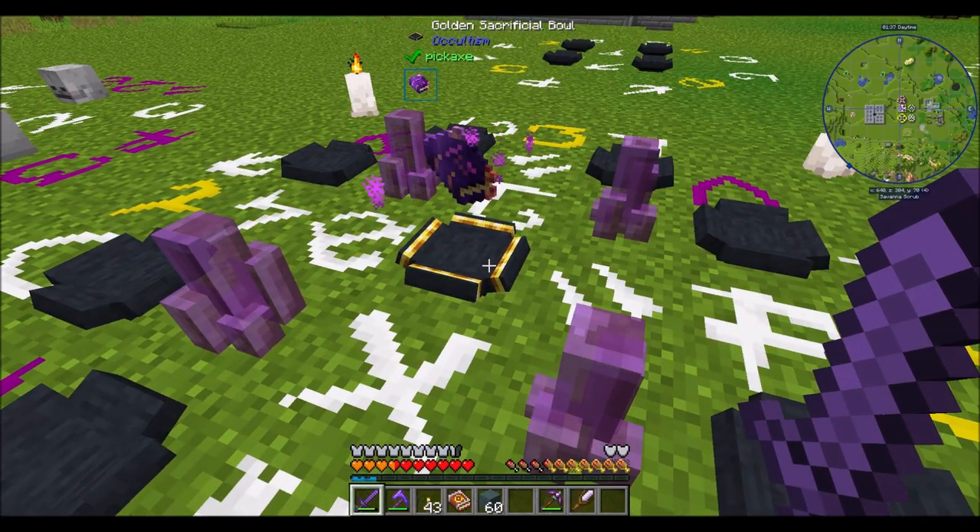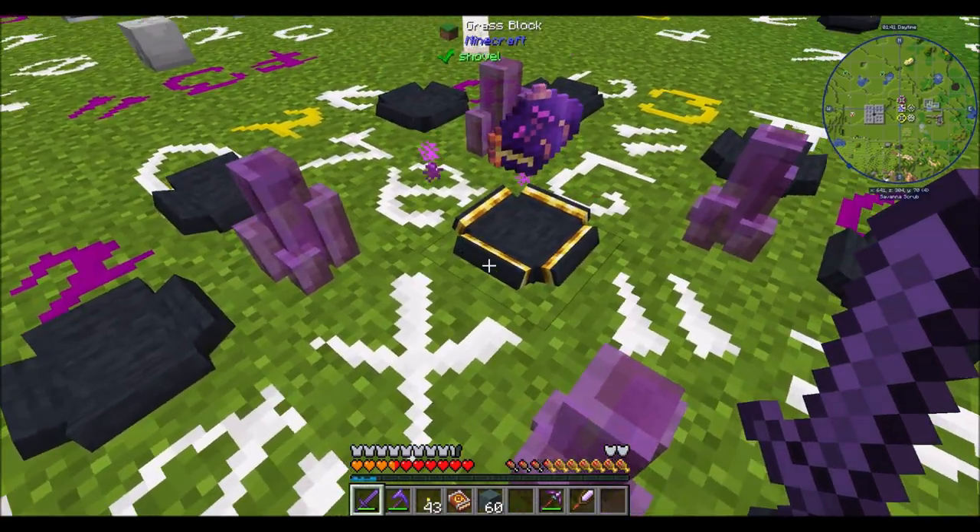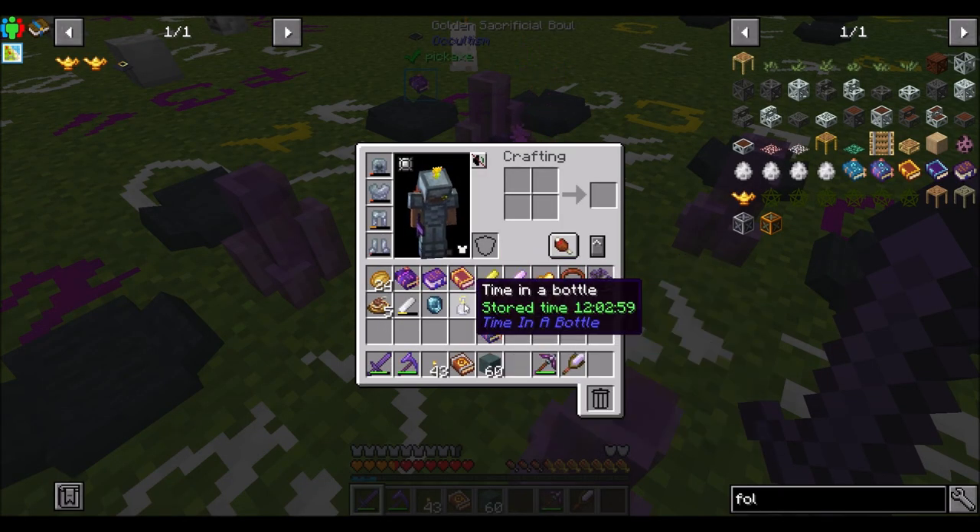Let's go, sacrificial bowl. You can do it. I believe in you. So by the way, Time in a Bottle — I used that to get some more cactus because we were desperately low on cactus.